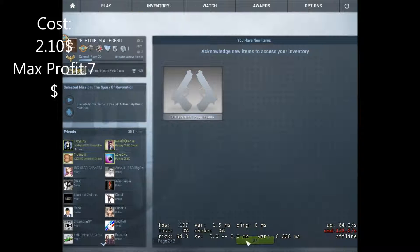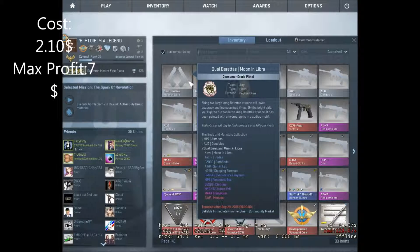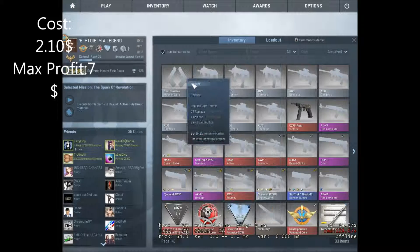Hello, we're going to be attempting a trade-up contract. It has a 25% chance of giving us an ALP Sun and Leo Factory New, which is 7 euros on the market, and the other 75% are just pure bullshit, so let's go.